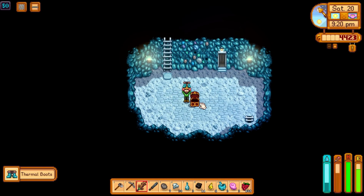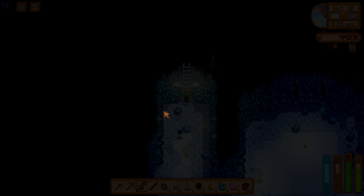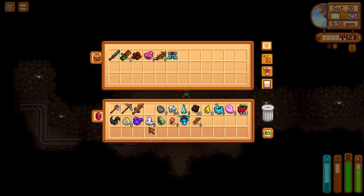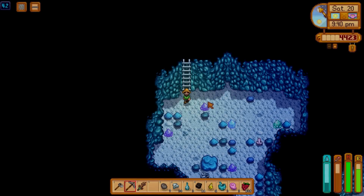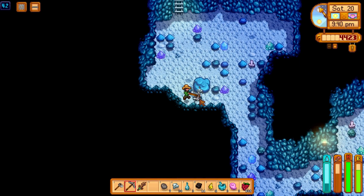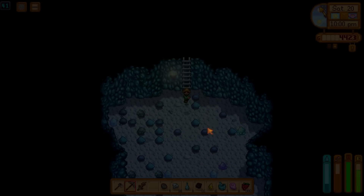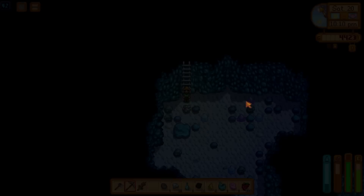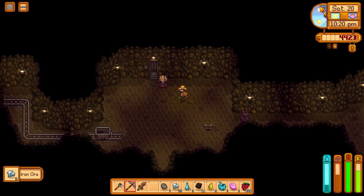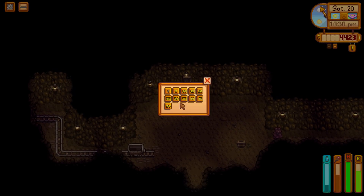We did get the thermal boots — nice, Derek, they're going to keep you warm when winter comes. Two defense is quite good. I just really need some more iron, this is not good enough. Back to floor 40. This is meant to be a really good luck day — I've had better luck on bad luck days. How is it possible to only have 30 pieces of iron ore? This is ridiculous, I've never seen anything like it.